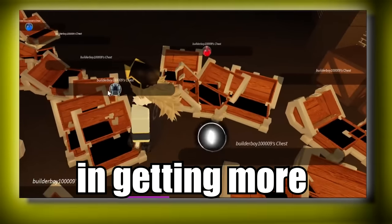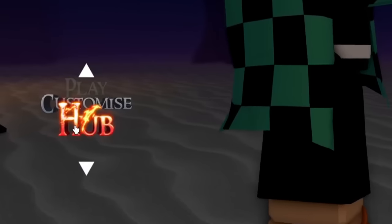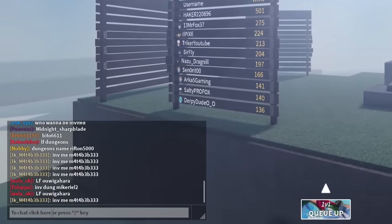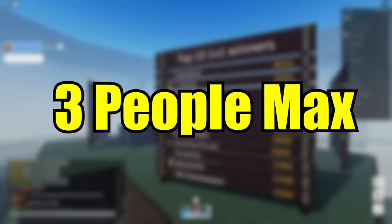Let me show you how to get more points in Aokigahara Dungeon and increase your chance of getting more rare drops in Project Slayers Update 1.5. First thing I want you guys to do is go to the hub and look for people who are willing to do dungeons with you. I usually do this in public servers. One more thing I suggest is to only play with a maximum of three people in a dungeon.